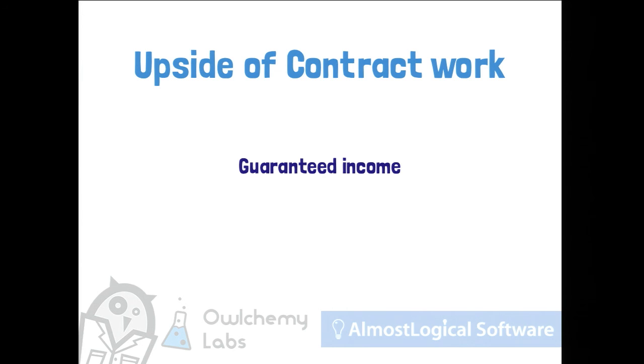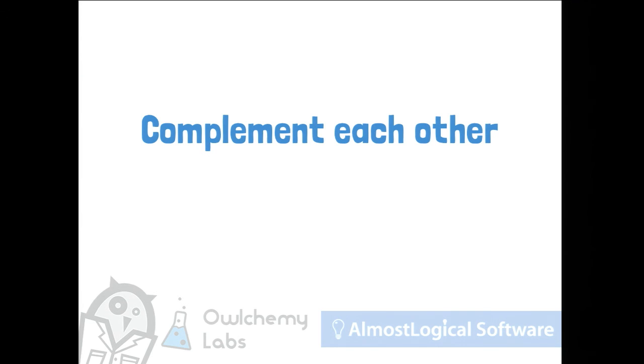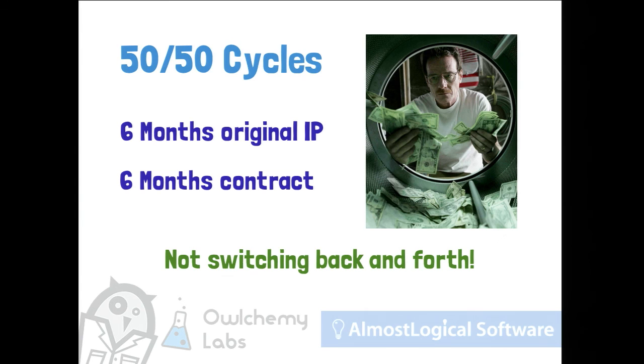The upsides of contract work: guaranteed income. But the downsides are you don't own the IP, you have no chance of high profitability, and sometimes you can't even show your work publicly. But as you've noticed, those points are counter to each other — so they actually work as great complements. This leads to what Alex and I did independently and both agree on: the 50-50 cycle.